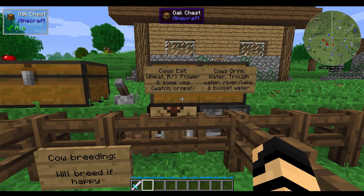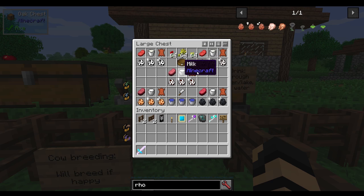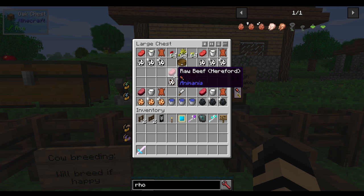I said that we were going to start with cows, and that's what we're going to do. As you can see here, we have five different cows. We've got the Holstein, the Frisian, the Hereford, the Longhorn, and the Angus. Now, each one you'll probably find in different biomes around the world. And each one has different drops and harvest abilities.